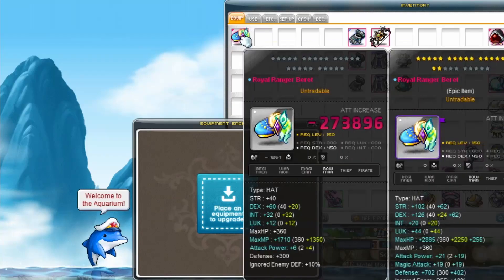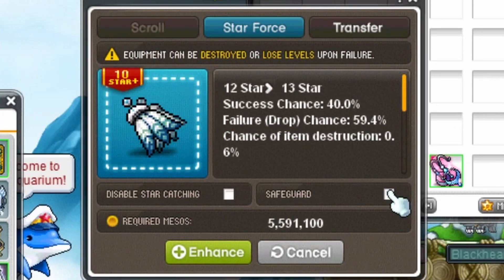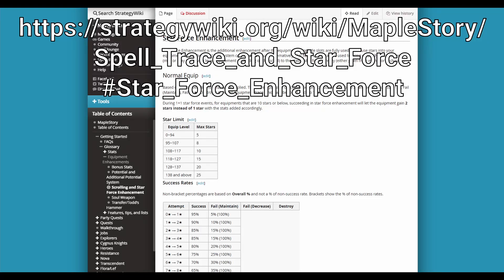Gear has stars. Press here and drag equips to star force, then click here to upgrade. Gear explodes past 12 stars and requires a backup. Pay extra to avoid explosions up to 17. Exponentially better stat past 15. Check these formulas for details.